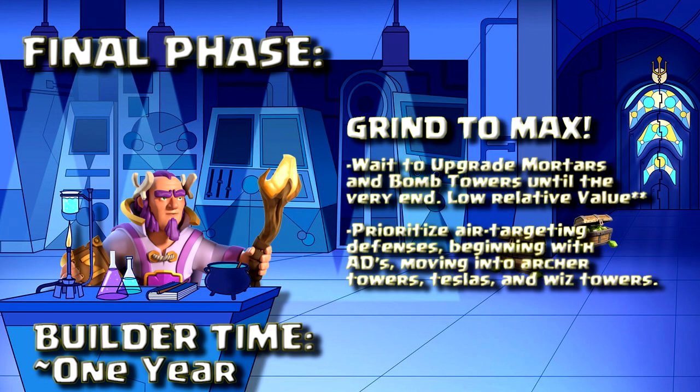Now for the final phase. At this point the field is very open — you'll have your choice of defenses to upgrade based on what you feel is right. However, I would advise delaying things like bomb towers and mortars until the very end. Early air defense upgrades can also be a very good choice because Town Hall 11v11 Lalo is a go-to strategy for competitive players. Other structures that target both ground and air are also going to help defend against air attacks as well as ground attacks.